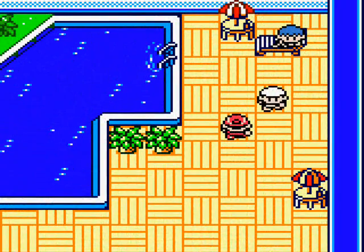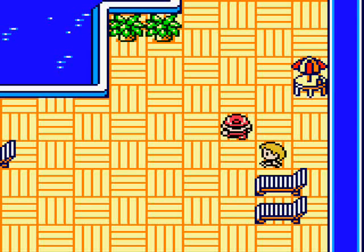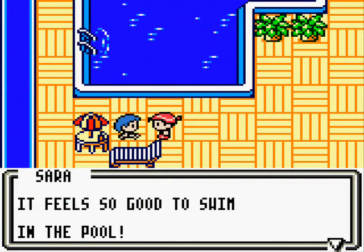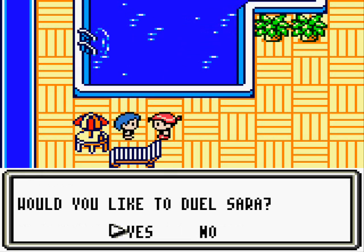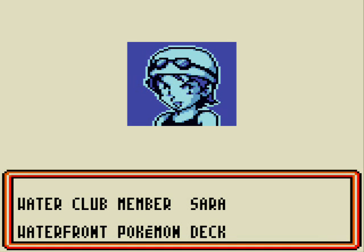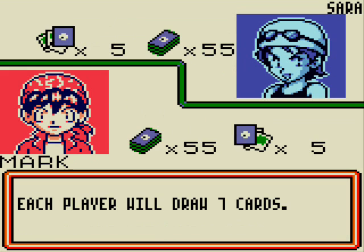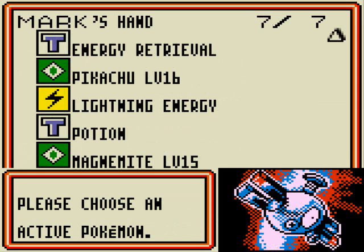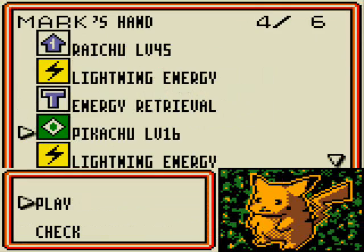Now let's go take on the Water Club. That is the Water Club master over there, but this guy is not going to let you duel her unless you defeat Sarah and Amanda first. So here is Sarah. She says: 'It feels so good to swim in the pool — do you want to take a swim or would you rather duel?' I think you should collaborate with Imakuni at a poetry slam. Anyway, this is actually the only other match with two prizes. Let's take on Water Club member Sarah and her waterfront Pokemon deck.